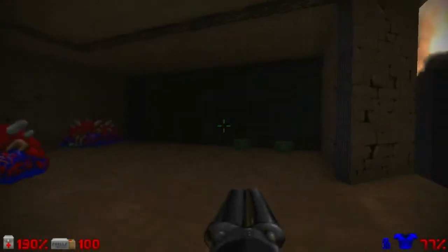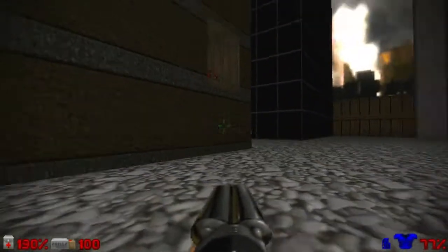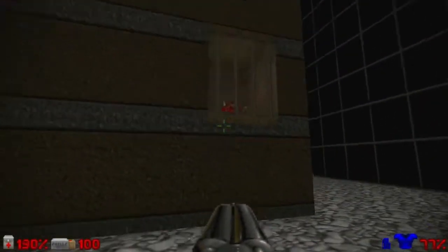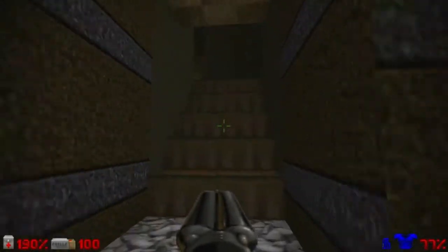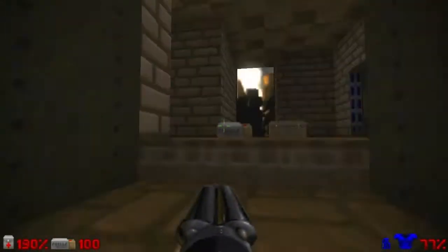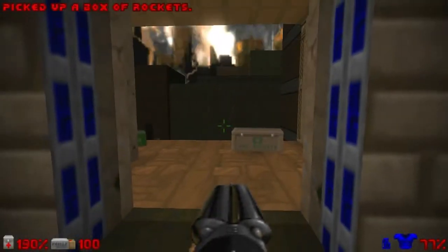I'll open this wall here at the center to kill another cacodemon. This place is dangerous, so the plasma gun is the best gun to use here in my opinion. Let's drop down. You see this building — circle around it until you find some stairs, right here. Go up the stairs and here we find a blue door. Open it since we have the blue key. This is a secret area with some ammo.